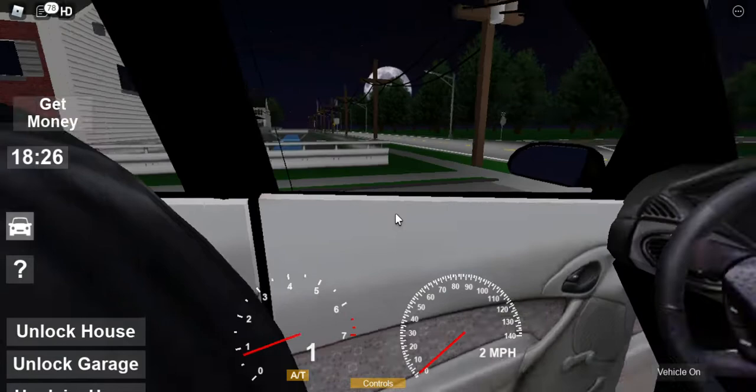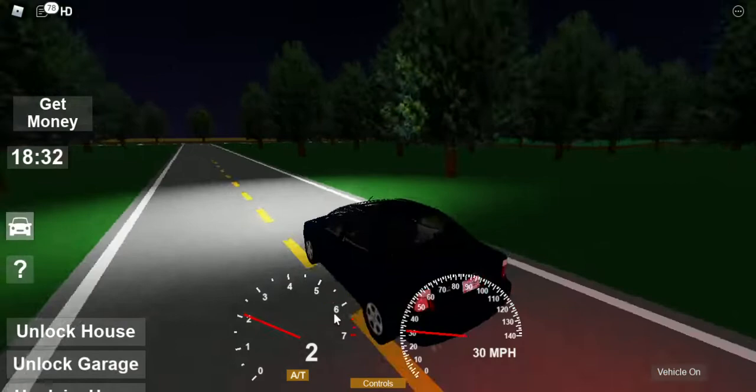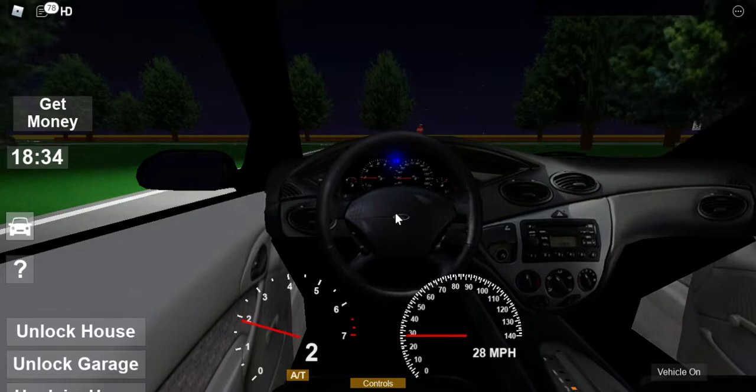We're gonna take a left, let's turn here. Okay, this is bright — I'm pretty sure this is high beams. There's the bright symbol on my dashboard.